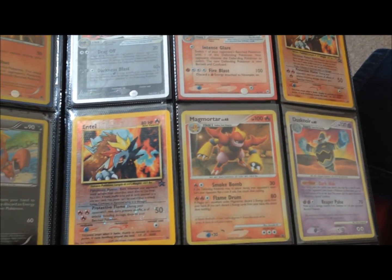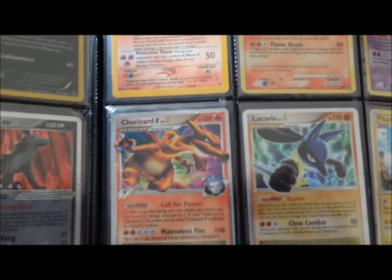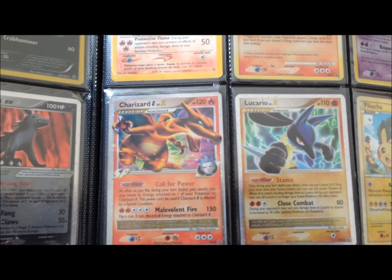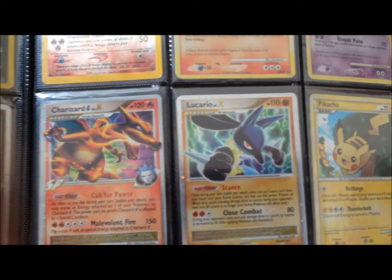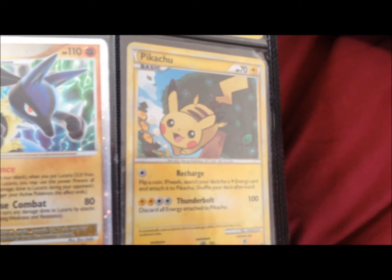Got two old school Entei promos, Magmortar, Dustnoir, Charizard G Level X, Lucario Level X, and this little promo Pikachu I've got here — not too sure where that's from actually.